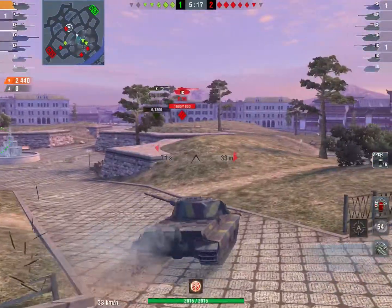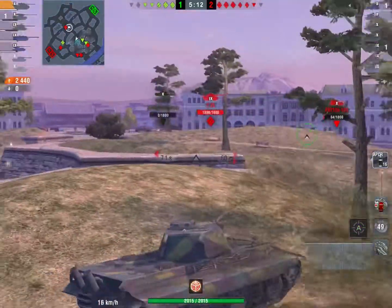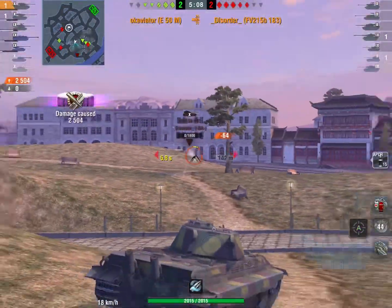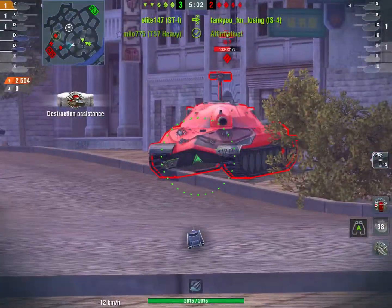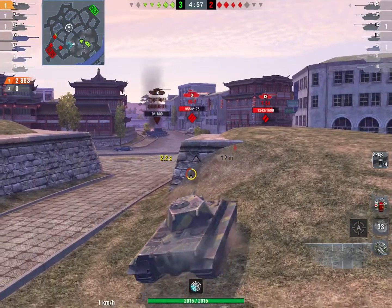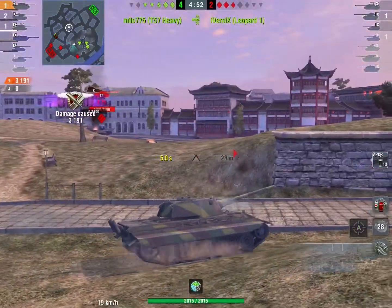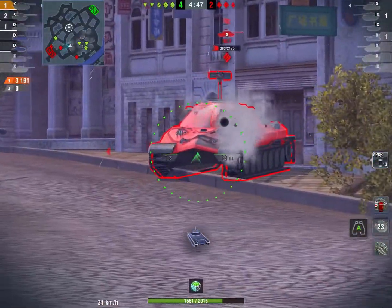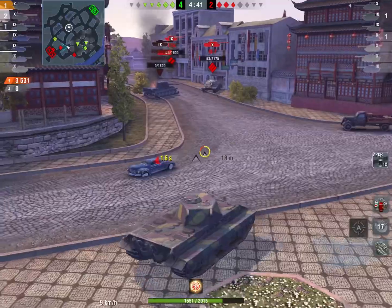So what I'm doing right now is moving up. The main thing I want to do is take out this 183. I honestly should have taken that shot there — I don't know what I was thinking. I just wanted to make sure I took him out because if I missed and he hit me, that would cost me my rush, since at the moment I'm rushing into a full health 54 and an IS-7. As I move up though, I do realize that this 54 is behind the building, which is one thing I didn't realize beforehand.